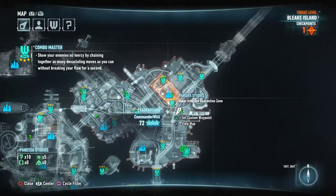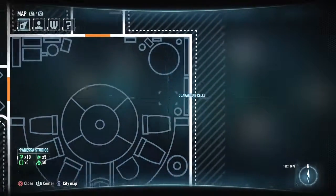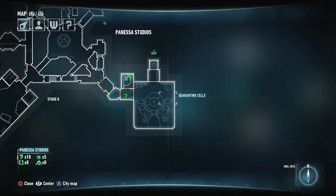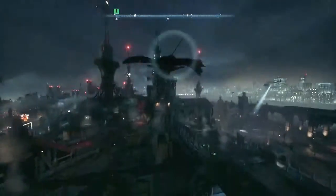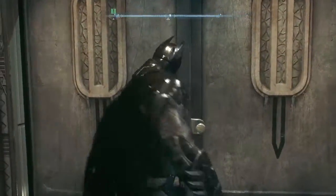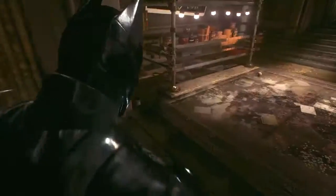What's up everybody, it's the Legend of W here, and I'm back in Batman Arkham Knight. I'm going to show you guys how to get the Freeze Blast. The very first thing you must do is have access to Panessa Studios. If you don't, wait until you do have access to Panessa Studios in Bleak Island. When I got this item it was very late in the game, so I can't tell you exactly when you'll be able to get it, but I assume it's as soon as you have access.